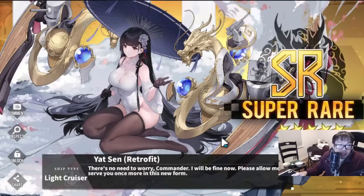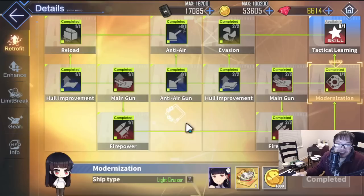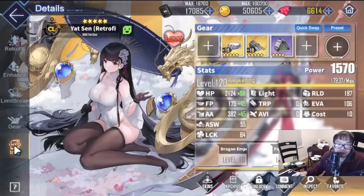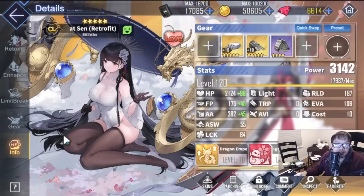This looks really nice for a retrofit — no panties, so there you go. I think that cost around 30k or so, which is actually not that bad. Anyways, let's talk about her retrofit and what it did to her. We have a new skill we'll need to level up too. Since I don't have the last skill maxed out, we'll go ahead and talk about it on the wiki as usual.